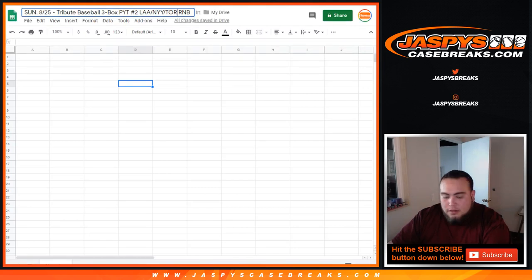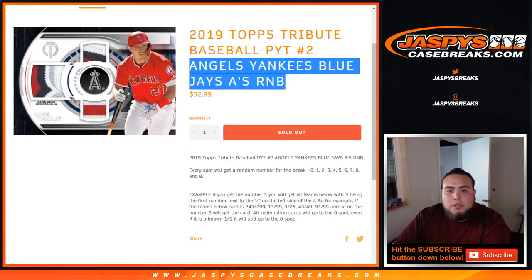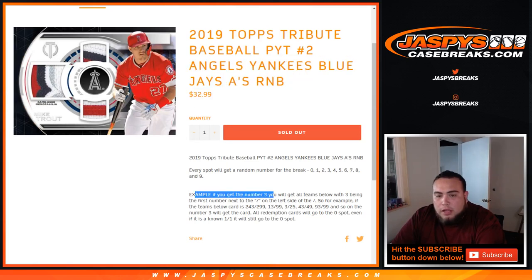So actually let me change it right here. So there you go, those four teams in this random number block break. This works just like a normal random number block break, but only for these four teams in this break. So if you get three numbers, you will get all teams below with the three being the first number next to the dash on the left side of the dash.